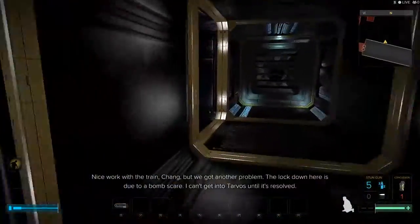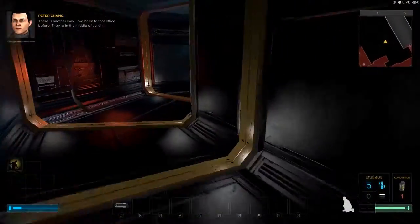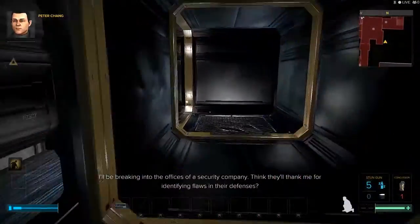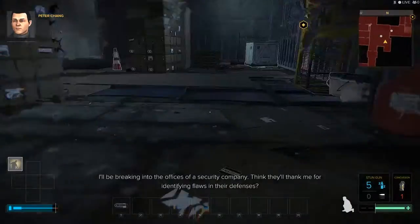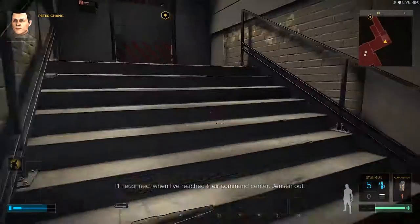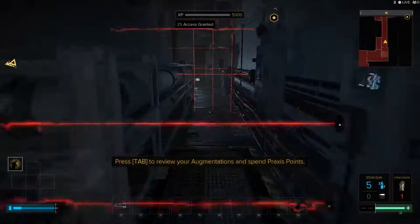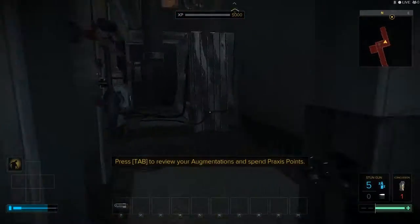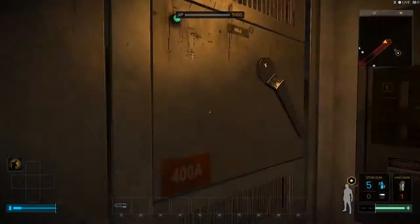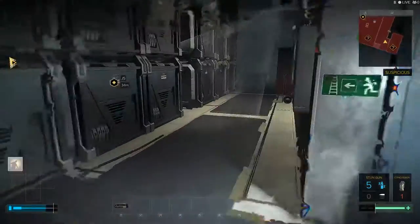We jump up here to avoid the guards, and this biocell actually isn't needed, but I grab it just to stay safe because there are a couple of times where I really run low on invisibility. We close the door to get past the guards — I just memorized the keypad number, it's 1703. Just more jumping to get past everything, and cloaked to run past that dude.